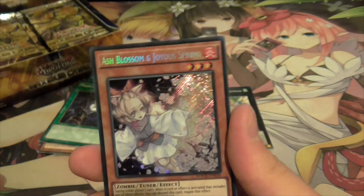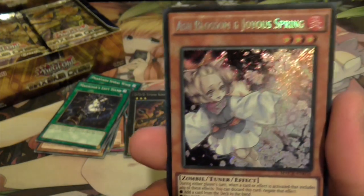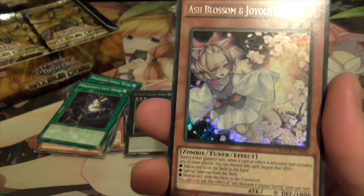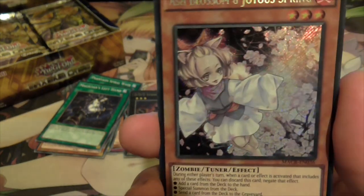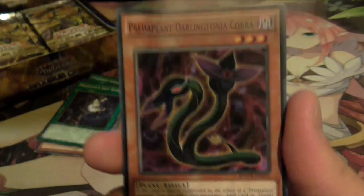The Stone King Darius and... oh shit! Oh my god, thank you! Good box already - Ash Blossom and Joyous Spring! Very expensive card right now, it's the best hand trap in the game. Stops milling, stops searching. It's incredibly strong as a hand trap. It's Fire, level 3 - not Psychic, it's a Zombie. Damn!